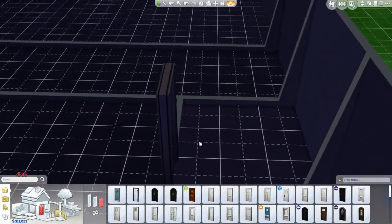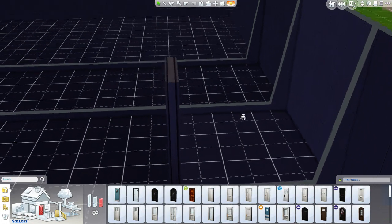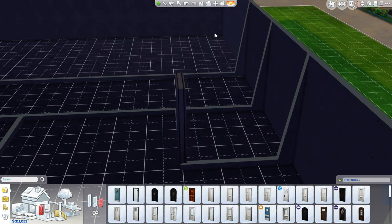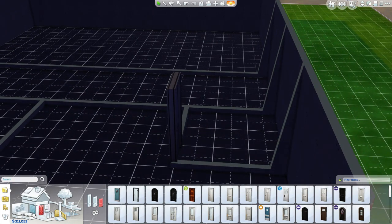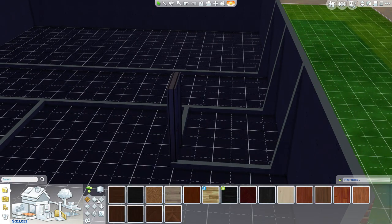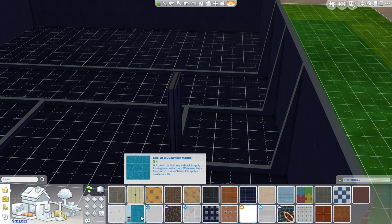We're not in no penthouse - I did look at the penthouses in City Living though. That's tomorrow's video for you guys. So let's go - we're going to start doing the flooring for the bathroom, then move on to the wallpaper, then move on to decorating the bathroom. We're going to do that one by one, room by room, and it's going to be amazing.